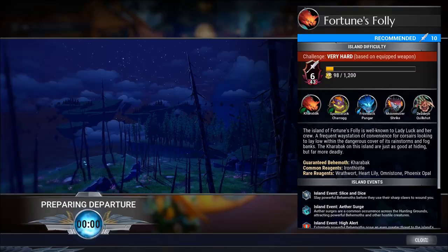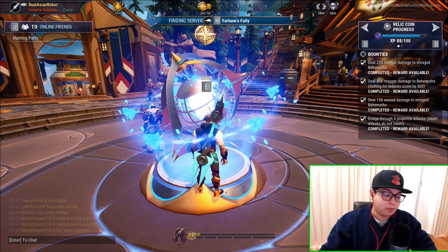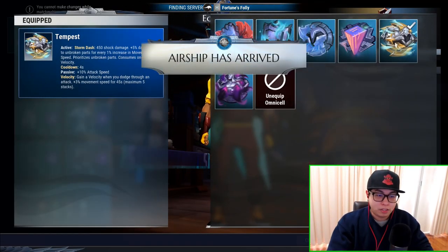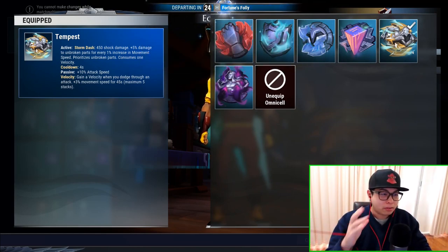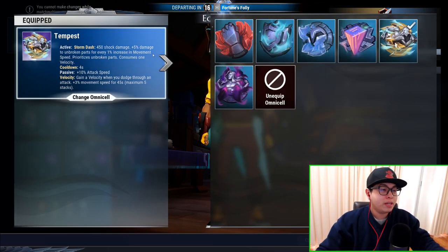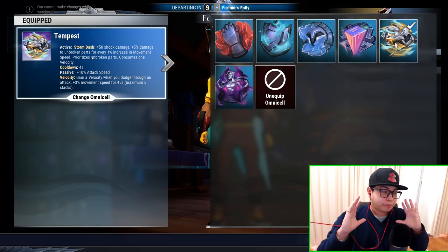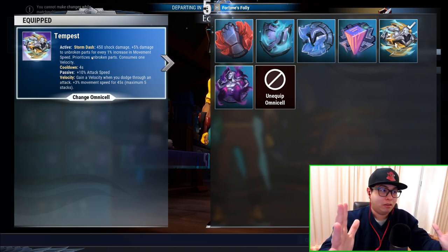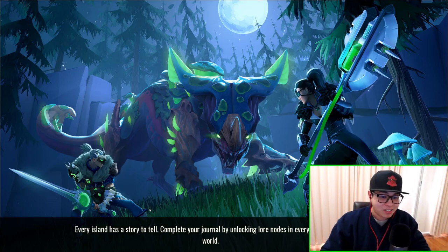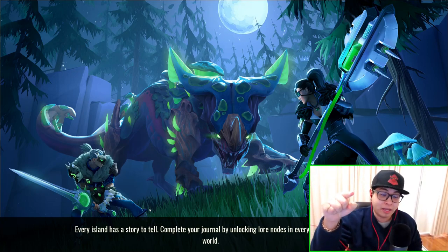We're going into Fortune's Folly hunting grounds. While we wait for it to load, I want to highlight the Tempest cell. A lot of people ask why you don't want to increase part damage too much. Tempest only increases five percent damage to unbroken parts. That damage applies only to unbroken parts — so the more parts you break, the less killing power you have.